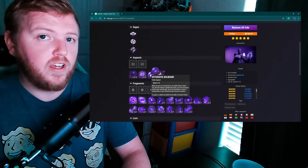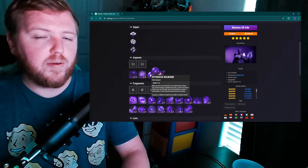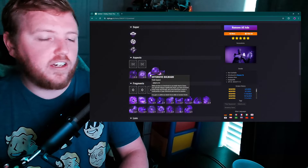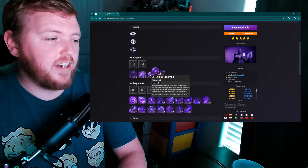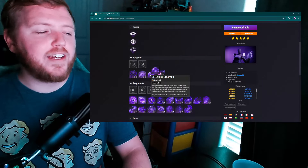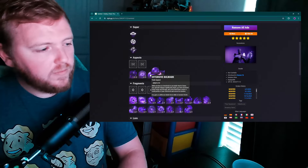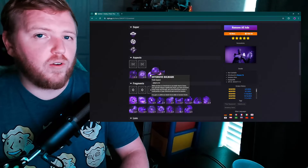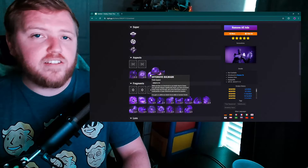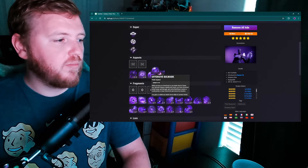It does extend the Overshield's effective duration as long as you get melee kills, which is nice, but I think the restoration could be a bit more. If you're meleeing enemies up close you're putting yourself in harm's way, and the trade-off should reflect that. But those are really the only changes I'd make to Offensive Bulwark — just those cooldown improvements.